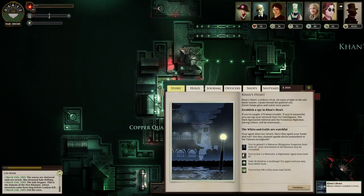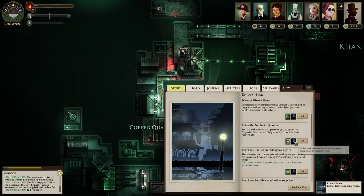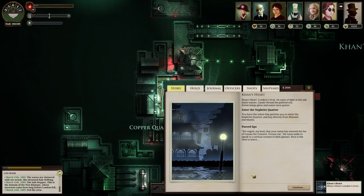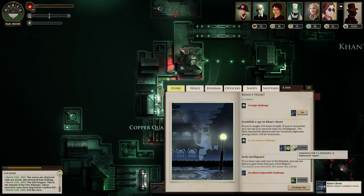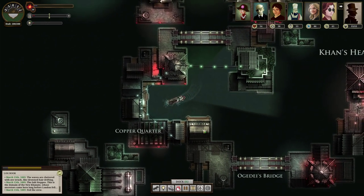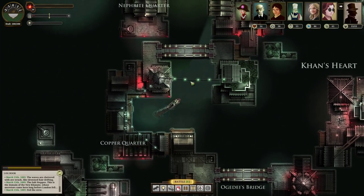The white and golds are watchful. Your agent does not return - have they spent your funds and run? Are they chained upside down somewhere in the Taemin stronghold? I'll never know. What I do know is that I can't trade anymore. Wait - the unlocked condition is suspicion 10, and I have 10. Why do I feel like they're going to seize my ring? Let's try it. 'We regret, my lord, that your name has entered the list of causes for concern.' He turns aside to speak to a serious woman in dark glasses. Now is the time to leave. Well, balls. I want to head up to Khan's Glory to see if I can perhaps bribe them to reduce my suspicion.